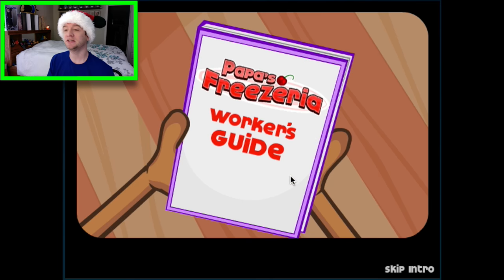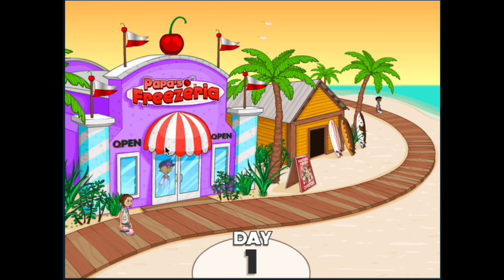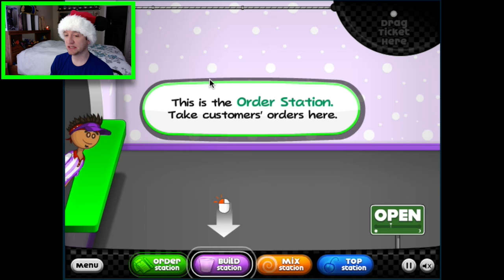Let's go! I'm gonna go ahead and pick — enter your name below — I'm gonna be Chad Allen, that's my name. Freezeria is what we're playing. Woohoo! Okay, here we go, day one at Papa's Freezeria.